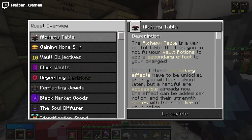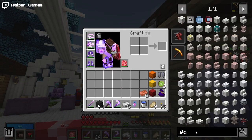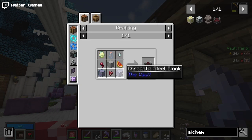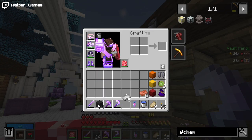So the alchemy table was where we were stuck, wasn't it? Because we need melon. Yeah, we need melon, we need chromatic steel blocks as well. Right, I am going to go on a melon hunt, I think.